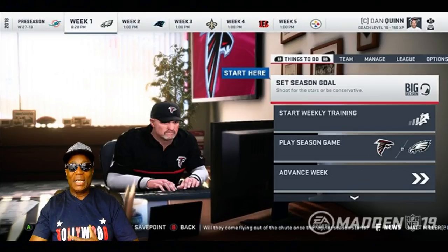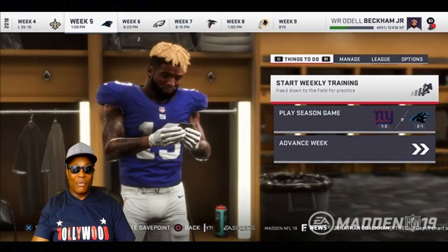Looking at this screenshot, if you're playing as a player, you will see your player in the locker room as he prepares for the game. We're normally used to screens showing start weekly training, play season game, advance week — but at least you'll see your player if you're playing in that mode.